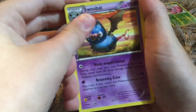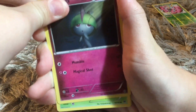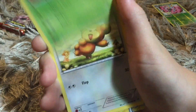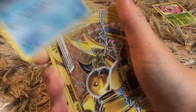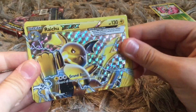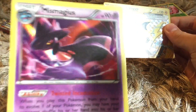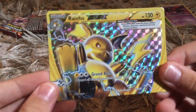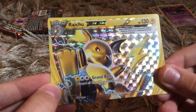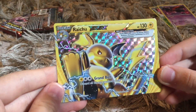We got a Heavy Ball, another Swoobat, Special Energy, a Pansage, a Ralts, Scatterbug — oh, I just saw something good! Oh my god! We got a Teddiursa, a Goldeen, and oh my god — a Raichu Break card! Look at this, guys. And a Mismagius holo. This is actually pretty good. But guys, we just got a Raichu Break card! So cool.